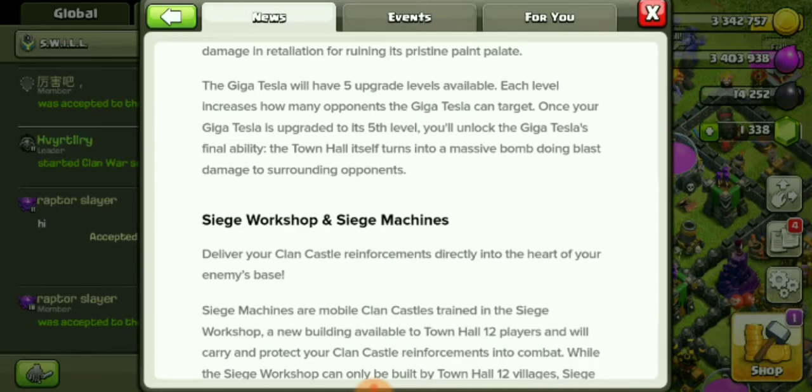The Giga Tesla will have five upgrade levels available. Each level increases how many opponents the Giga Tesla can target. Once your Giga Tesla is upgraded to its fifth level, you'll unlock its final ability — the Town Hall itself turns into a massive bomb doing blast damage to surrounding opponents. Nice!